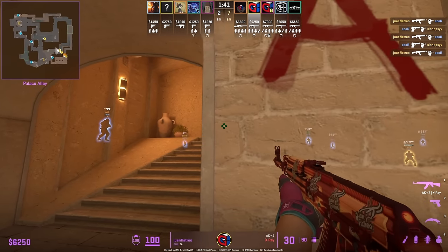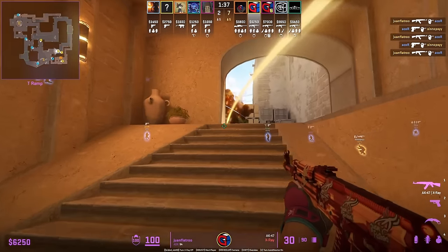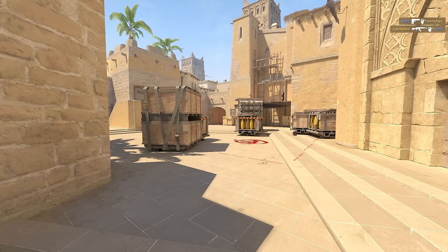Flatro molotovs the left corner to push CTs out of that position, and the molotov also gives him space to come out and peek behind the cover of it. Note: this match was played before the update where molotov flame height got reduced.